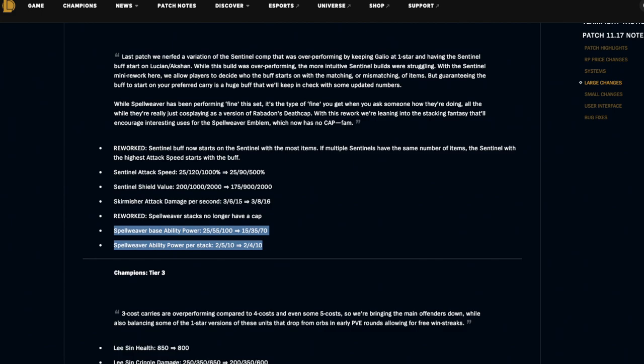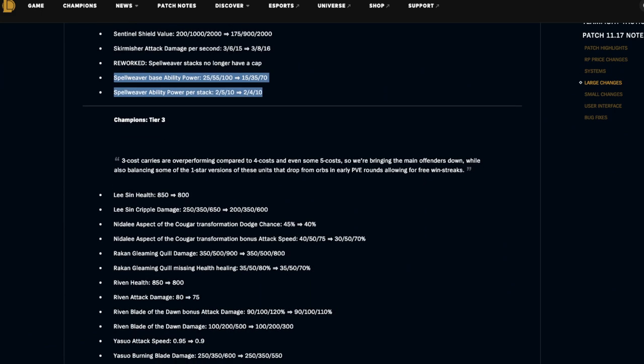Three-cost carries are overperforming compared to four and even some five costs. They're bringing the main offenders down while also balancing some of the one-star versions that drop from orbs in early PvE rounds, allowing for free win streaks. Lee Sin is getting nerfed — honestly this one's about time because he's been so strong in the early game for like one and a half sets, so it's no surprise.